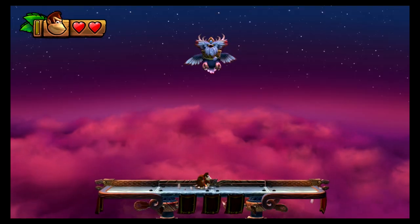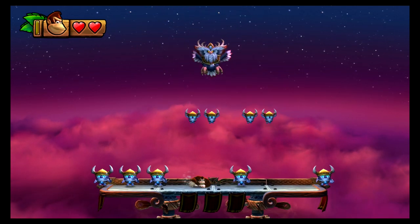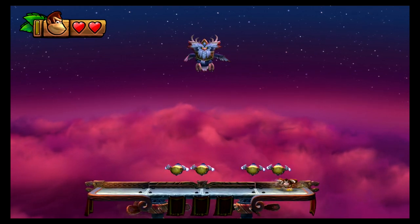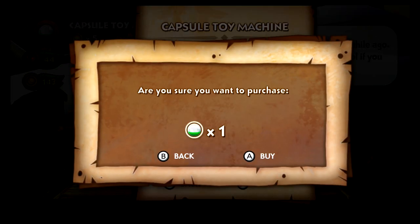If you're hurting for more lives, you can always buy them from Funky's shop. Actually, I'm not sure what purpose they serve, as I've never run out of them and the game saves your progress automatically. Most of the banana coins I saved up got used in the Gatchapon machine — pointless perhaps, but still pretty fun.